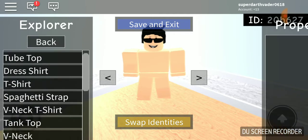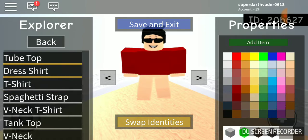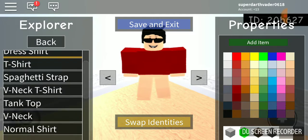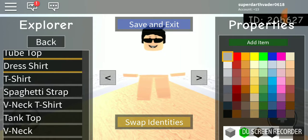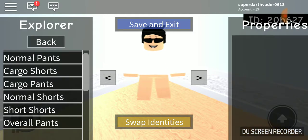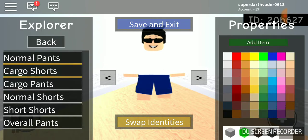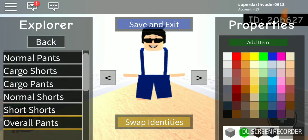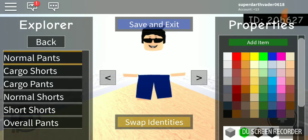First of all, let me put on his shirt. He doesn't wear a t-shirt — he wears a dress shirt. Actually, he wears a normal shirt. I forgot what type of shirt he wears. Okay, he wears this shirt because, you know, he's rich. And then I'm going to add the pants — normal pants, that's what he wears.